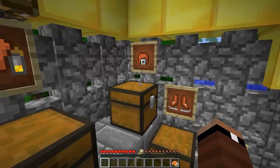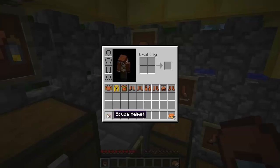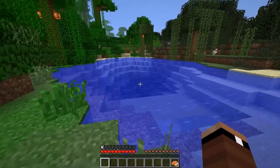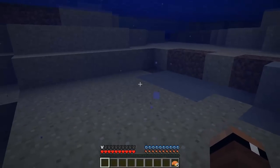Let's go ahead and do the scuba helmet first. You take leather and put a glass pane in the middle, and once again pretty self-explanatory — much like the life vest, this is going to allow you to breathe underwater and not even worry about your bubbles. I sat on it here for a minute or so earlier and I didn't really even see any bubbles go down. So you can stay underwater for a long time — do your building or whatever. That is the scuba helmet.